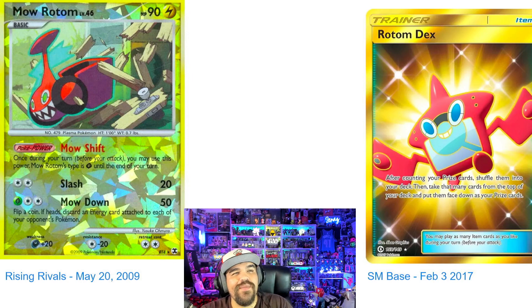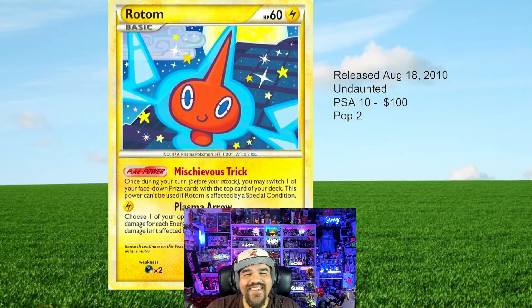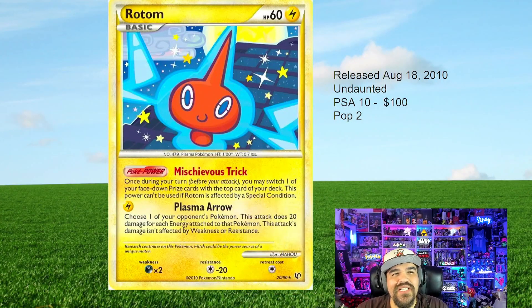These are our top three now, ladies and gentlemen. These last four could have made the cut, but these next three are my favorite artworks ever. Our first one up is going to be the Undaunted series, released on August 18th, 2010. This one's kind of a nutty card. I know it's just a regular rare, non-hollow, but the population for PSA 10 is only two, and it's $100. This might be a worthy card to just pick up for no reason because it's so cheap and it's a beautiful card. I love this card.